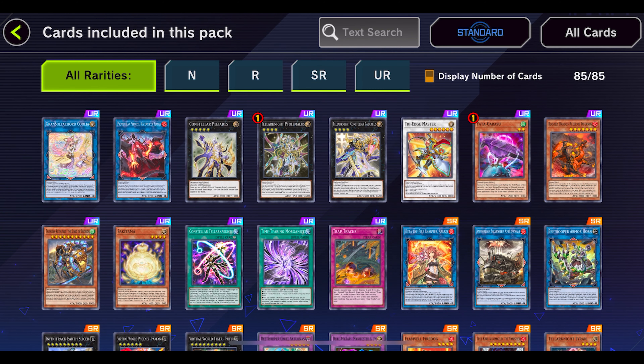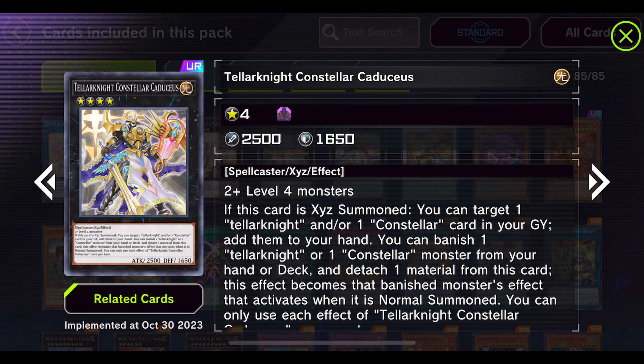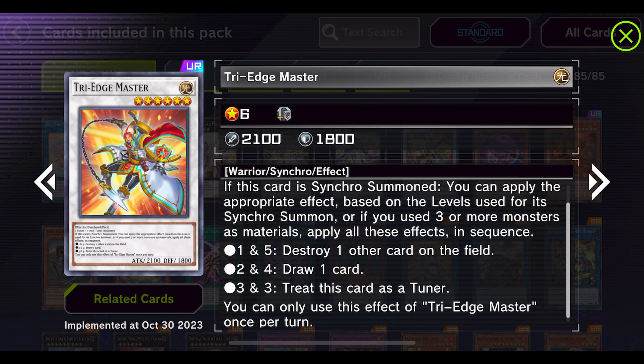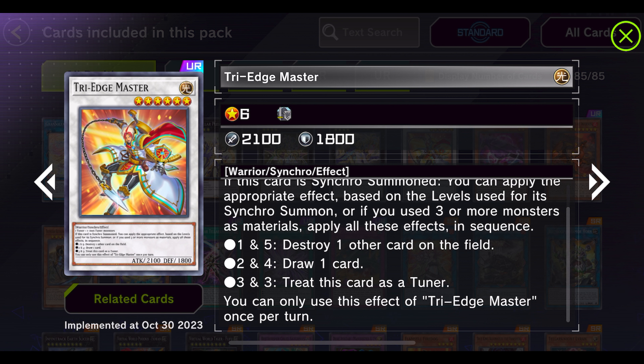Of course we have Pleaides and Ptolemaeus. We also have Caduceus, and then we have Try Edge Mastery — a level six warrior synchro monster. If this card is synchro summoned, you can apply appropriate effects based on the levels used, or if you use three or more monsters as material, apply all the effects: destroy one card on the field, draw a card, and treat this card as a tuner. It's a double-six so it's easy to get all three effects. Decks like Swordsoul, Junk, and even Technogenius can probably make good use of this.